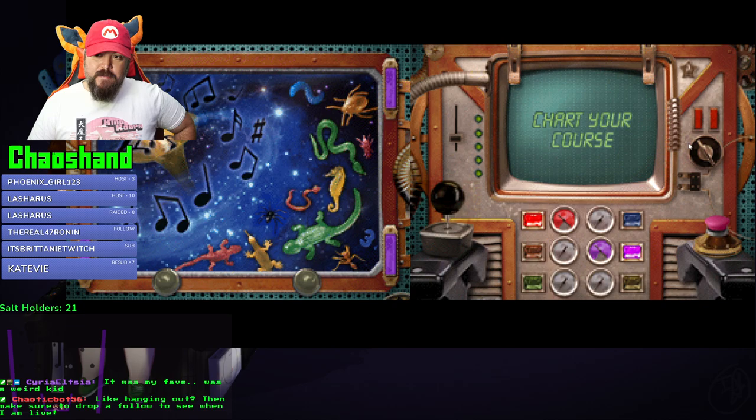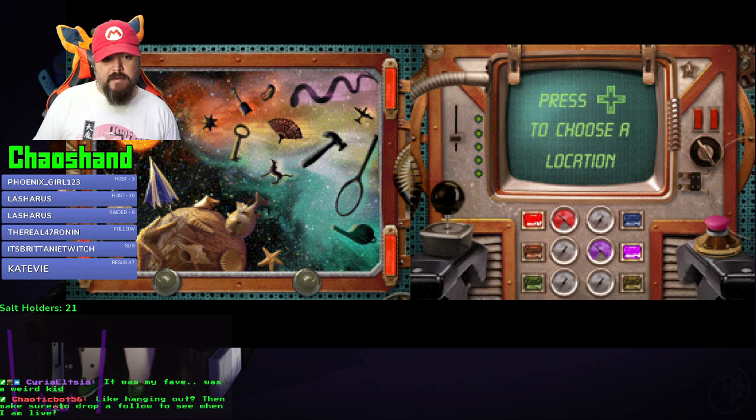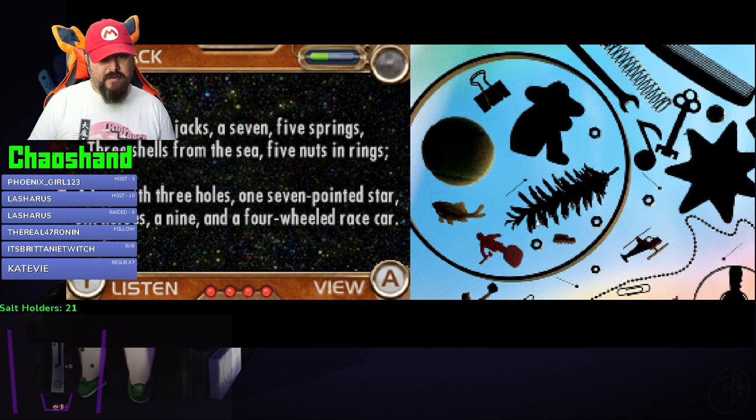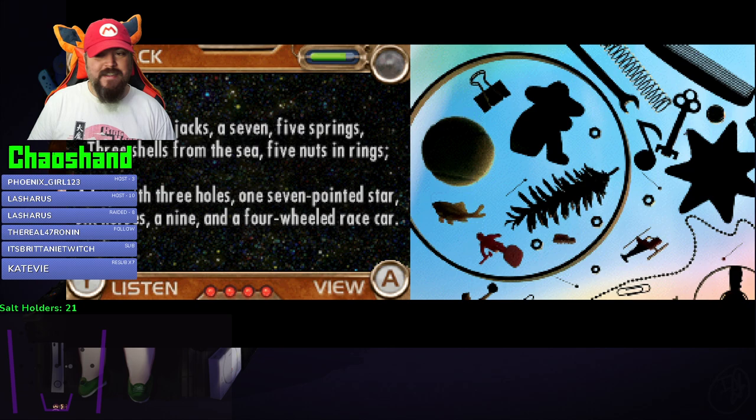I think I'm almost done - how many pieces do I have? 9, 10, 11? I guess we'll go to this one. Five springs, three shells from the sea, five nuts in rings, a key with three holes, one seven-pointed star, six horses, a nine, and a four-wheeled race car. Otter, if you go into Discord you'll see the clip of me finding the not-dolphin.